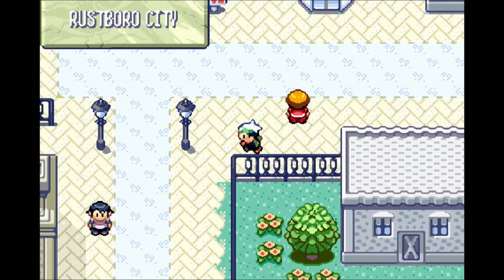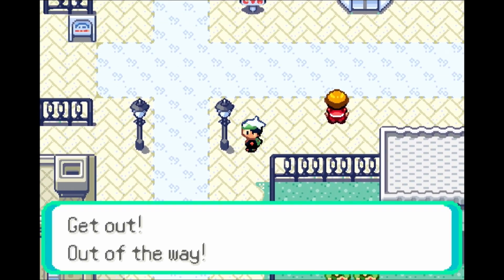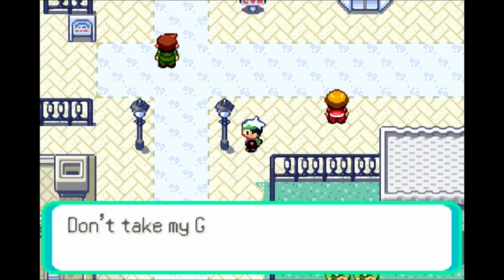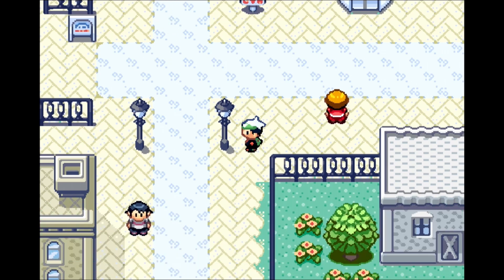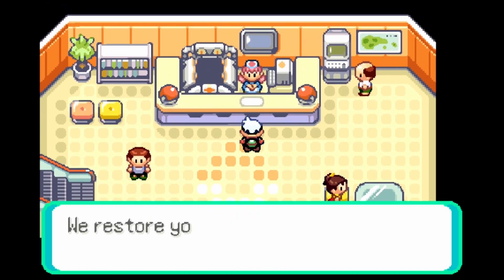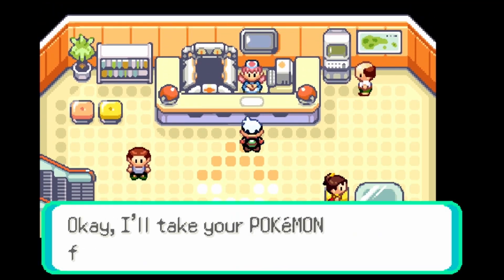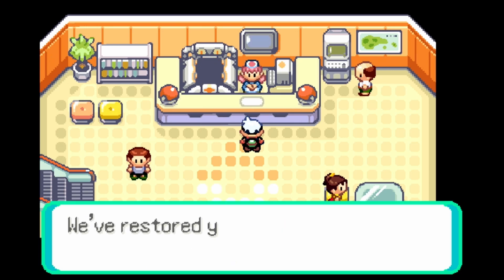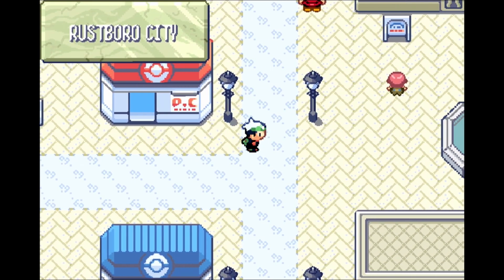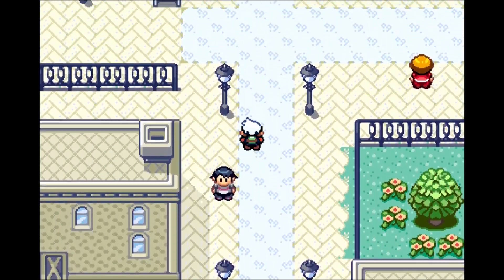Rustboro City, all done and dusted. Or is it? Get out! Out of the way! Wait, please! Don't take my goods! Sucks to suck — I'm gonna go heal. No, just kidding. That is the follow-up conflict to Rustboro City. We cannot simply stand by as someone gets their goods stolen. We're gonna go recover their goods. That was a Team Aqua grunt, and we know what Team Aqua grunts are up to — no good. That's a pun, because he stole the goods.